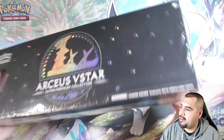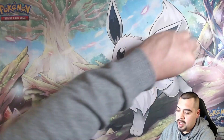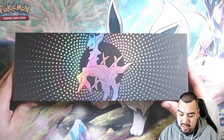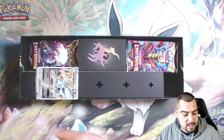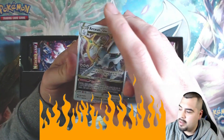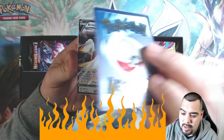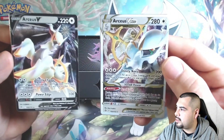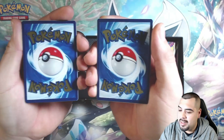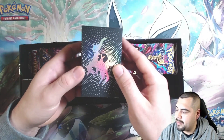We gotta open this bad boy up by hand. First time seeing this box, man — I haven't seen anybody open it on YouTube or anything. Let's check out these promo cards. Oh dang, these are heavy! RCSVSTAR — yo, these cards are metal. Look at that, RCSV and the RCSVSTAR — they are metal. These are nice, look at that in the bag. I love those, those are dope.